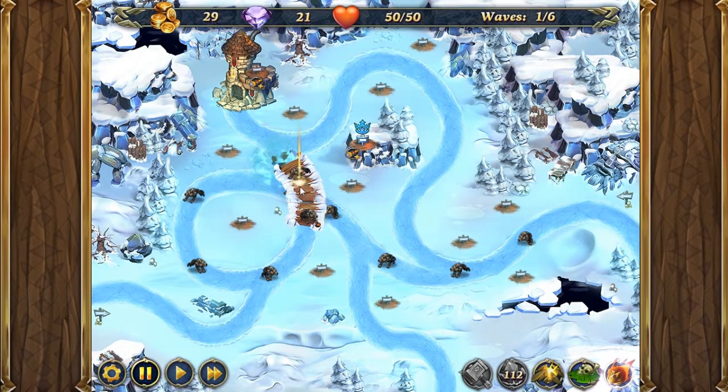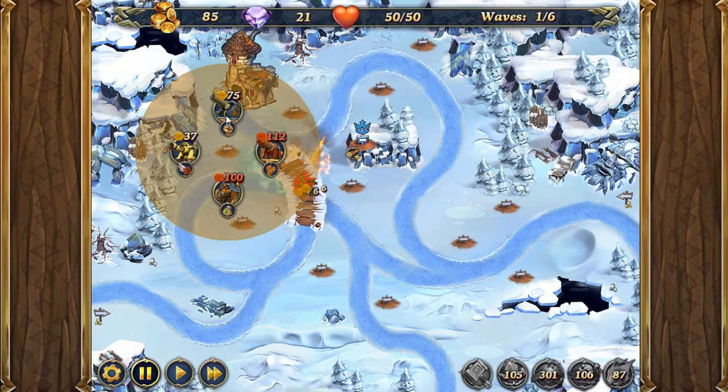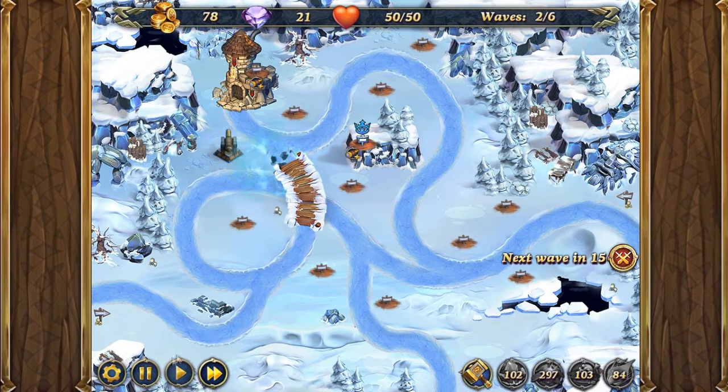Now we're going to place down Meteor and Poison Swamp right here and click play. Then we're going to place Earthquake and a cannon right here and speed it up. Now we're going to place another cannon here and speed things up.